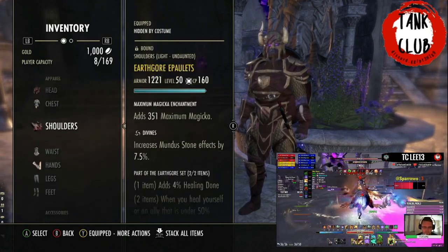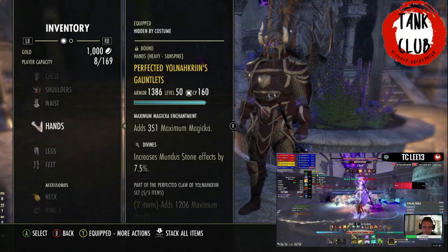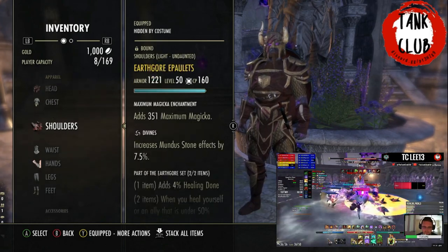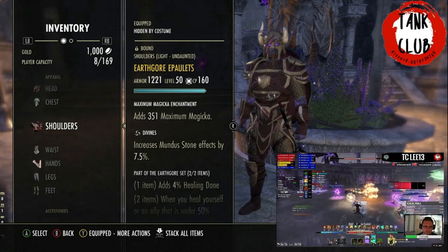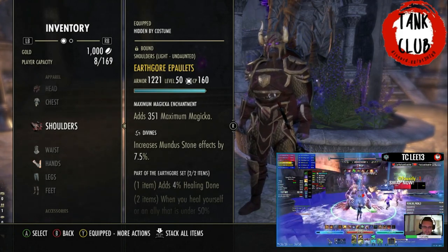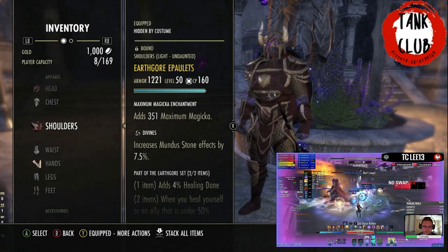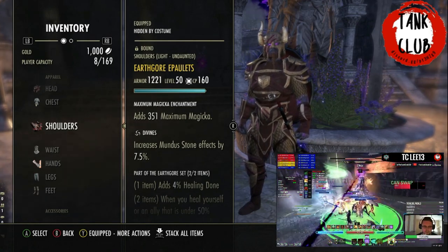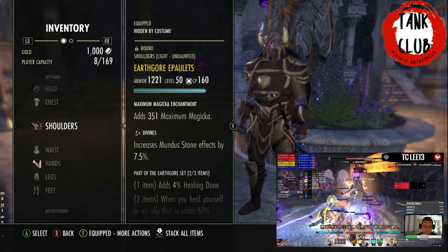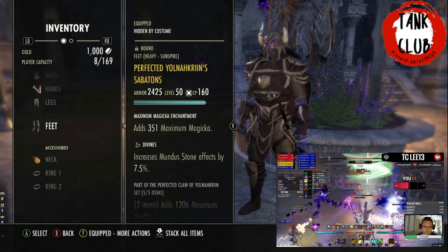For our other body pieces we're using Yolnakrin. All the big pieces — legs, chest and head — are Infused with the multi-effect enchantment. The small pieces are all Divines with Magicka. The reason we don't use Tristat or Health is we don't want too high a max health in this fight, but we do need more Magicka because we rely heavily on healing in the portal, trying to maintain a good level of Magicka and Magicka recovery. Stamina has no real use since it's so easy to heavy attack, and we don't want health, so Magicka is the best option.